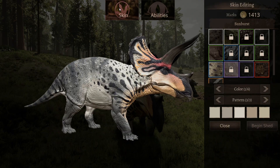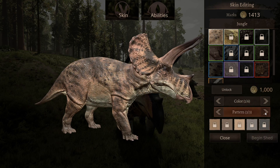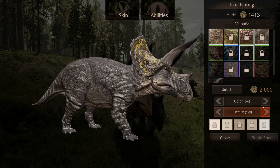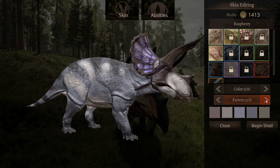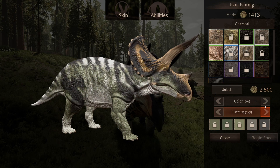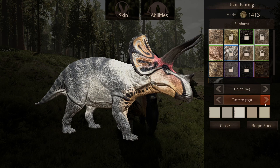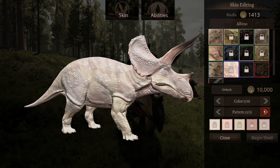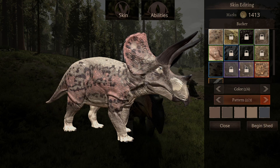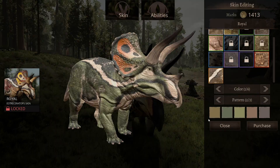Let's look at the skins: Default, Jungle, Skull, Volcanic, Raspberry, Bold, Charcoal, Capped, Sunburst, Albino, Melanistic, Backer, and then the Royal, which is what you get for referring people to this game.